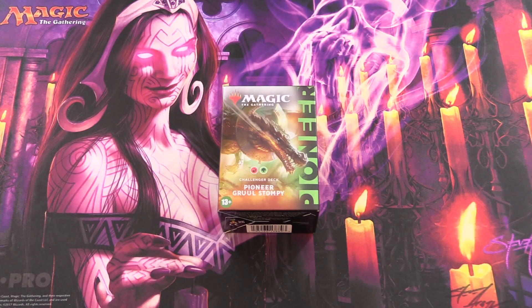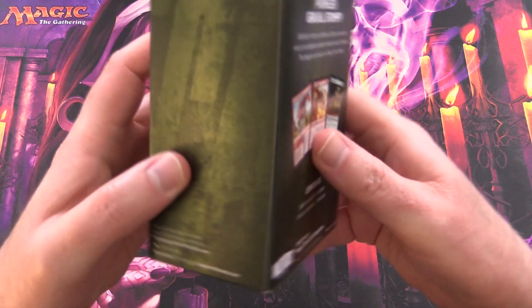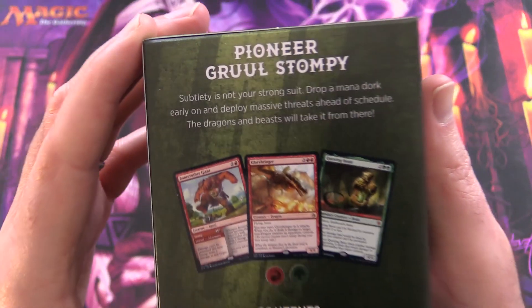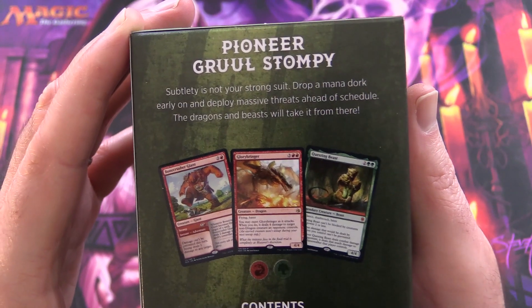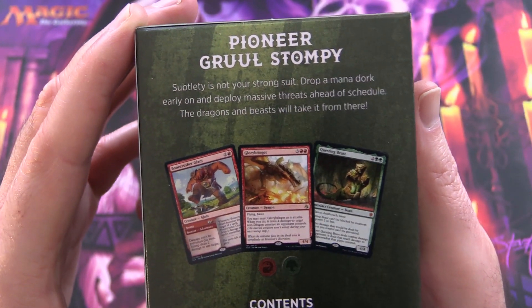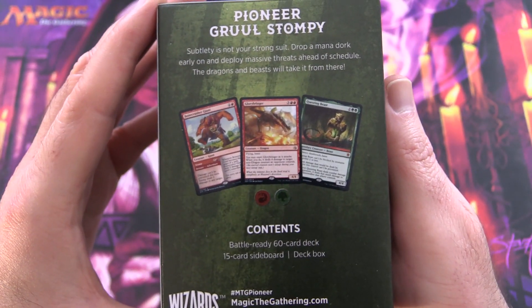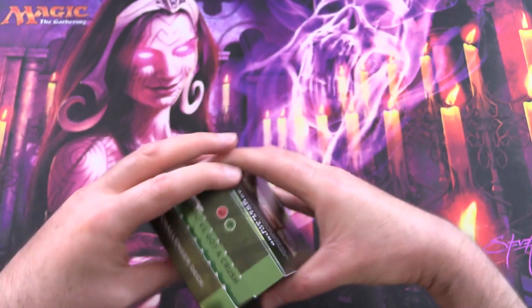Today on MTG Unpacked, we're taking a look at the Pioneer Gruul Stompy Challenger deck. We had a look at Izzet Phoenix earlier, so next up we have big stompy creatures. Subtlety is not your strong suit - drop a mana dork early on and deploy massive threats ahead of schedule. Their dragons and beasts will take it from there. We have a 60-card deck, 15-card sideboard and deck box.